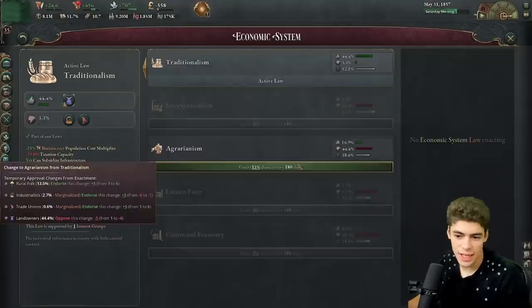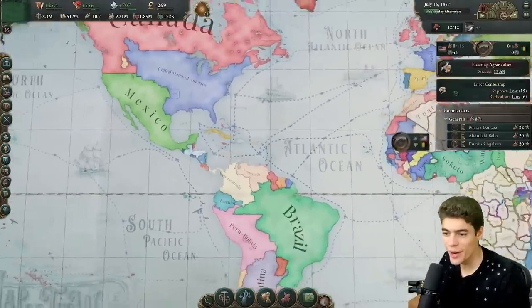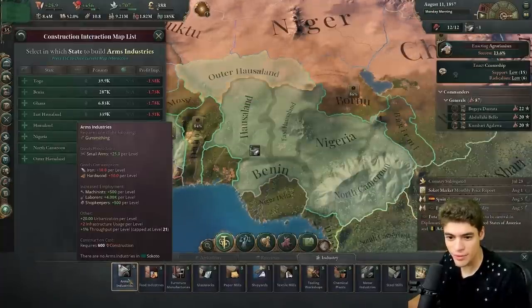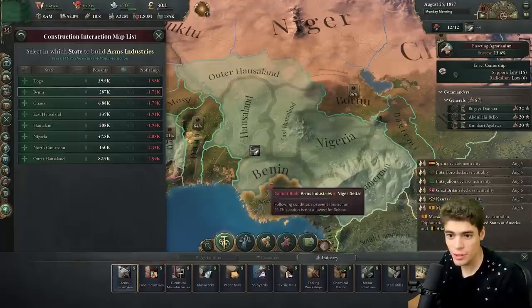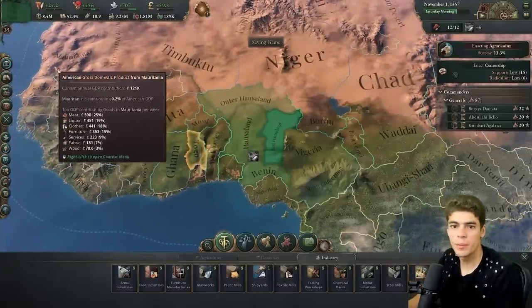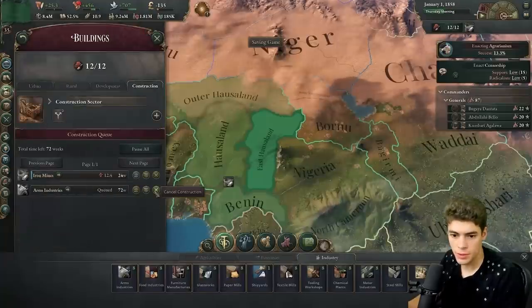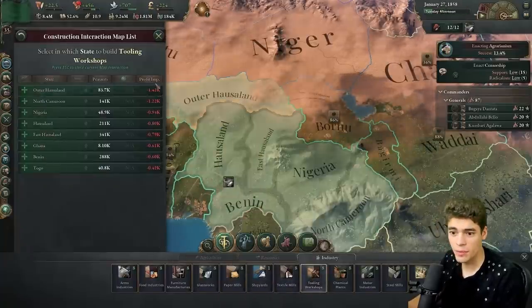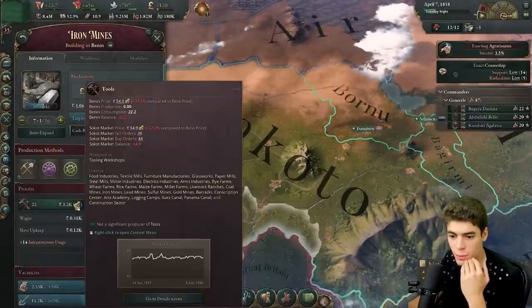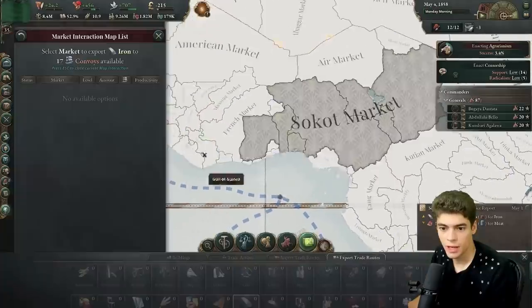We need domestic arms industries desperately. The inputs are iron and hardwood — we've got logging camps and loads of iron, so I don't see why this wouldn't work. I'm going to give one a shot in East Houserland and implement censorship probably after this, just to try and appease the landowners. Otherwise my legitimacy is going to collapse and with it my income. Let's start making some tools because we need to get our industry up and running — our mines aren't that profitable because iron is at an all-time low and tools are at an all-time high. Let's build some tools and maybe export some iron.